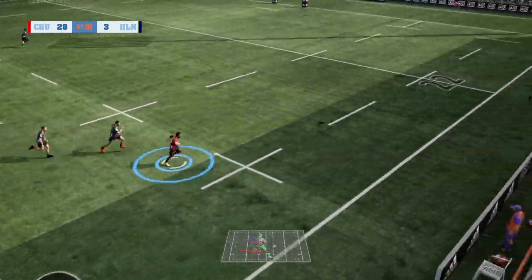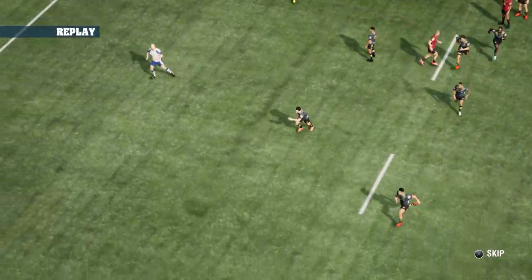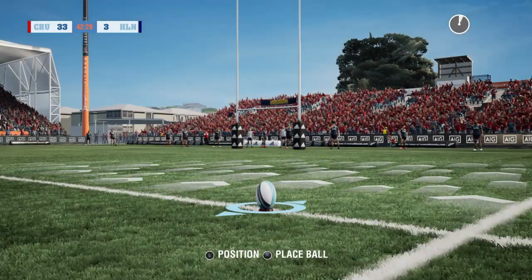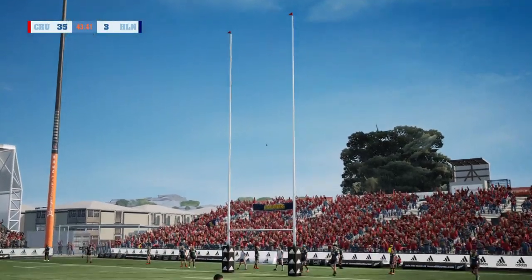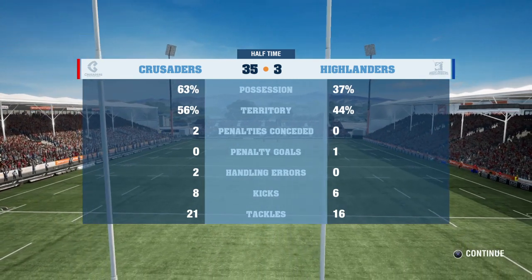Even more space — come on, this is too easy. Another set play worked to perfection. The only thing I don't like about the set plays is that they're very easy to execute; if you get your positioning right, it's quite easy because the AI does most of the job for you. Half-time score: 35 points to three. Goodness gracious.